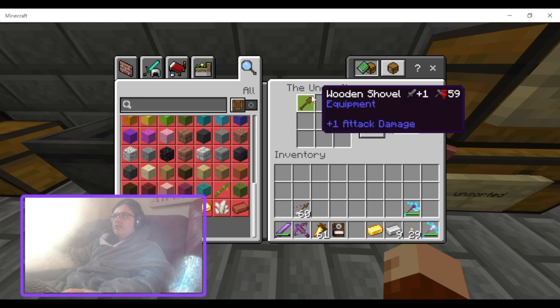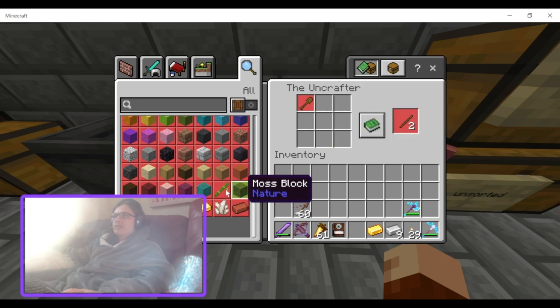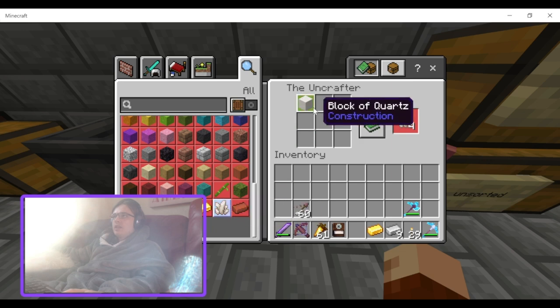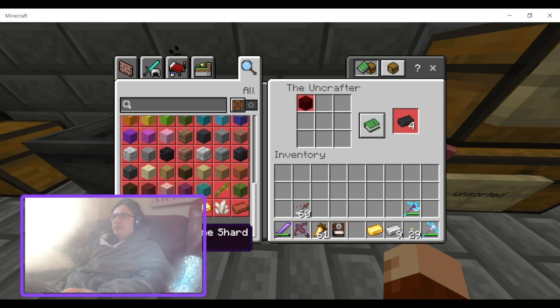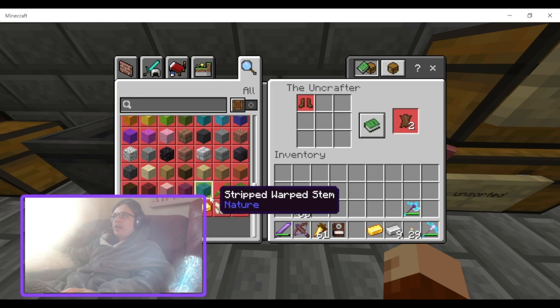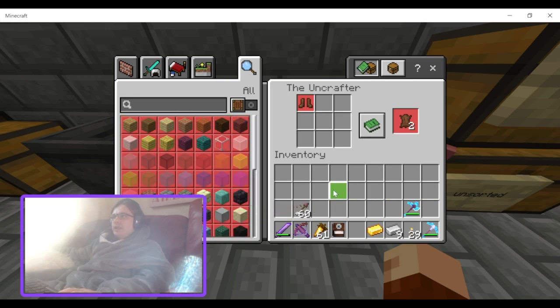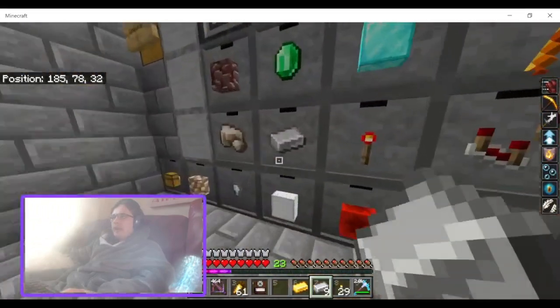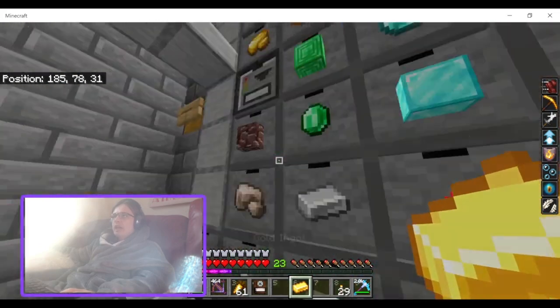Why does a wooden shovel give you sticks and not the plank? You can get diamonds, gold, and iron. It's actually quite good being able to get the nether quartz out of a quartz block. Bricks out of a brick block. Prismarine and prismarine blocks. Random crystals, and you can get leather out of your leather armour. So yeah, that's the add-on.